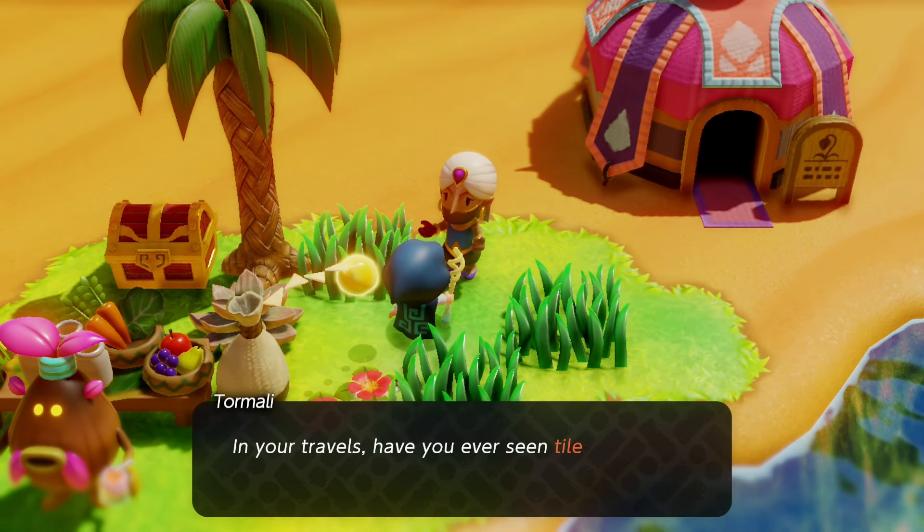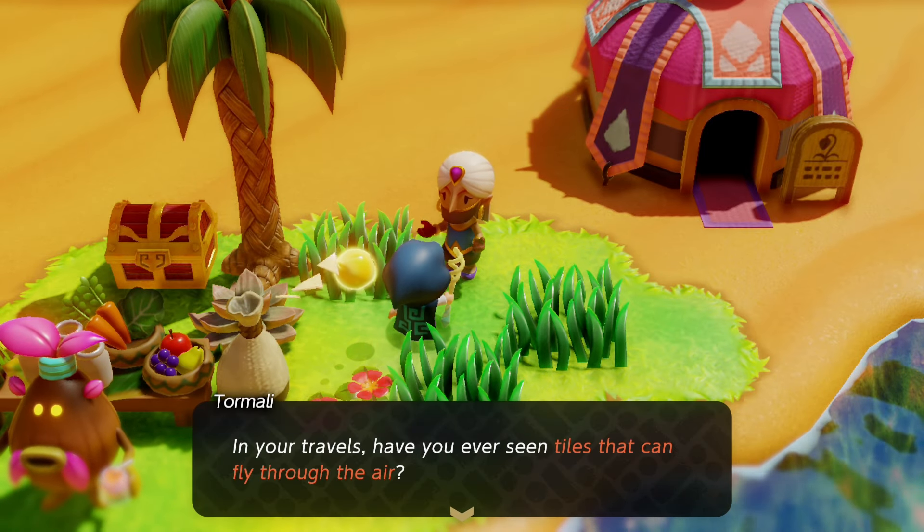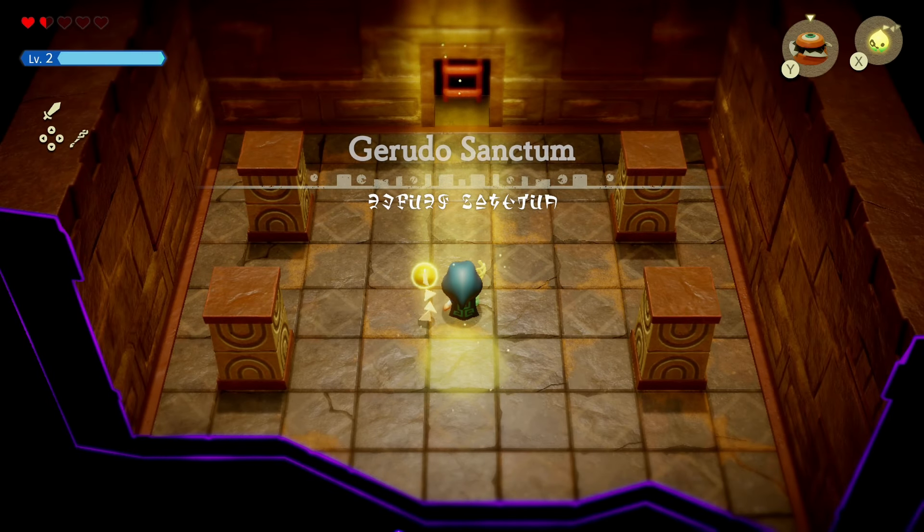After some chit chat, she'll ask you about some Flying Tiles and how she would like to see one. The location of the Flying Tile is none other than the Gerudo Sanctum, the dungeon for this area.